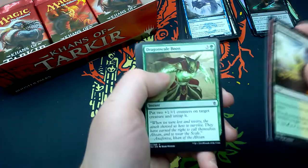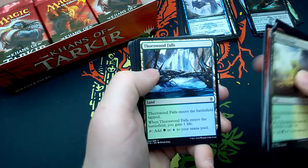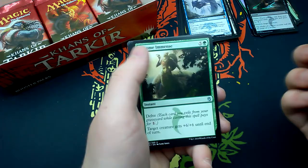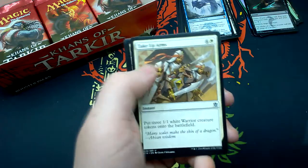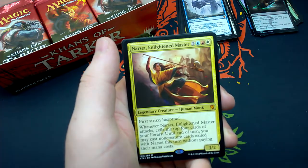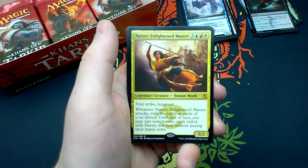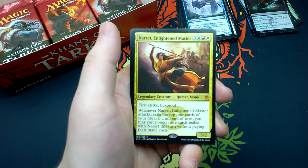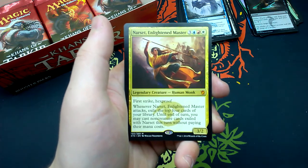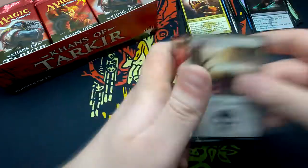Twenty-fifth booster: Blossoming Sands, Bloodfire Mentor, Dragonscale Boon, Sidisi's Pet, Temur Banner, Tormenting Voice, Thornwood Falls, Ainok Bond-Kin, Force Away, Mardu Hordchief, Become Immense, Take Up Arms, Tomb of the Spirit Dragon. And Narset, Enlightened Master — nice! For three, one blue, one red, one white: legendary human monk 3/2 with first strike and hexproof. Whenever she attacks, exile the top four cards of your library until end of turn; you may cast non-creature cards exiled with Narset this turn without paying their mana cost. And a Swamp and a Goblin.